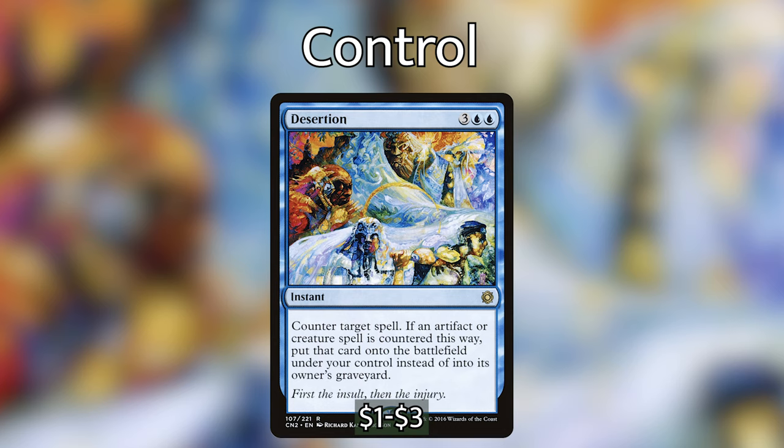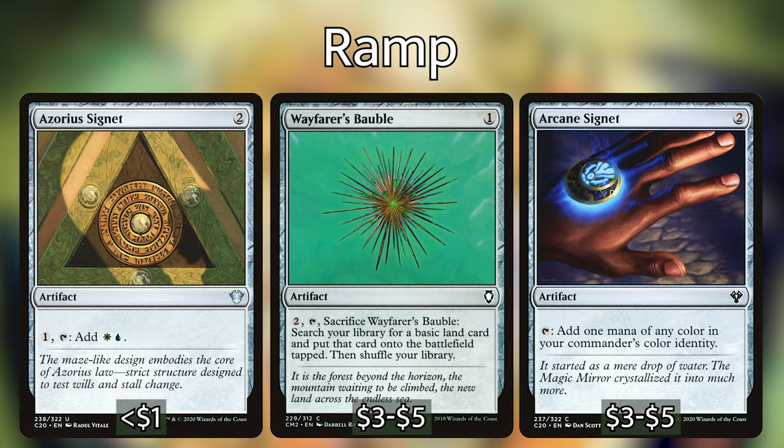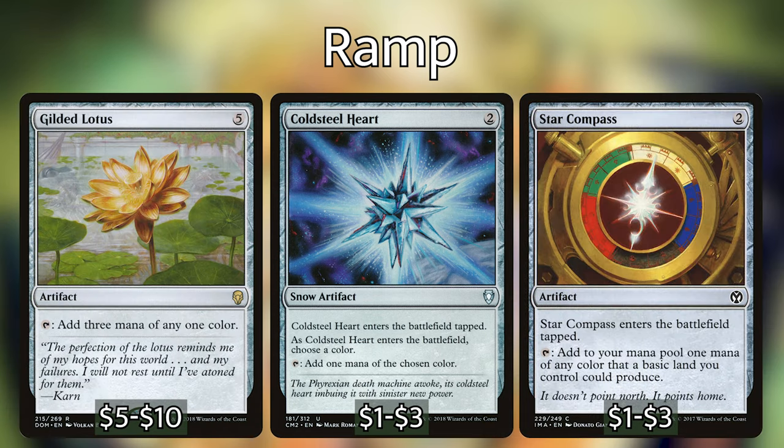I haven't loaded this deck with too many counterspells because we want it to be as fun as possible, even for opponents who'll already be upset about permanents being moved around. If your playgroup is fine with heavy counter magic, go ahead and add more. For ramp, since we're in blue and white, we rely on artifacts: Sol Ring, Wayfarer's Bauble, Arcane Signet, Azorius Signet, Cold Steel Heart, Star Compass, and Gilded Lotus. If you cut counterspells, I'd recommend adding more ramp.